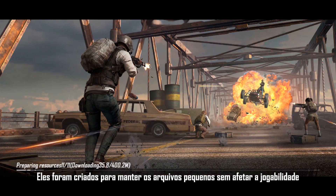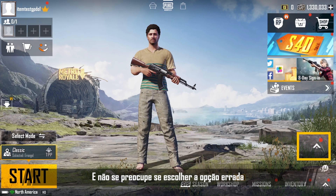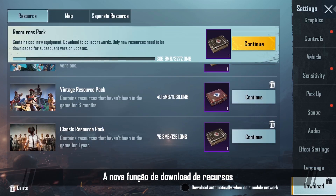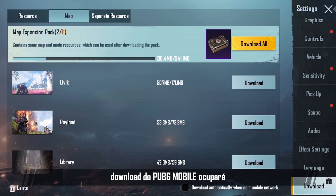These resource packs were made to keep the file sizes small and to keep the gameplay smooth. Download the HD resource pack to see a new and improved world. Don't worry, even if you choose the wrong option, after entering the game you can still find and download the HD resources you need. The new resource download feature gives you more freedom when choosing how much space your PUBG Mobile download will take.